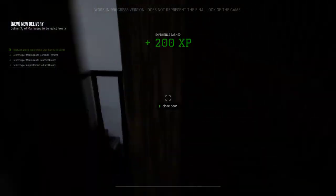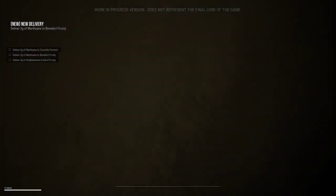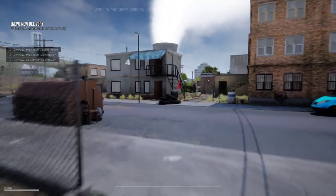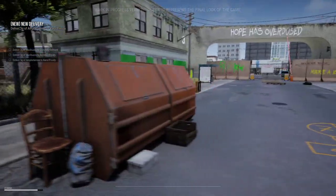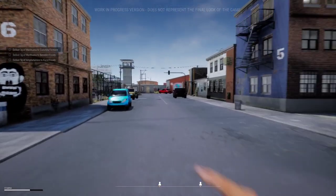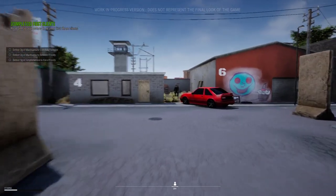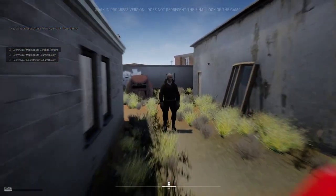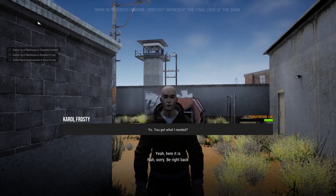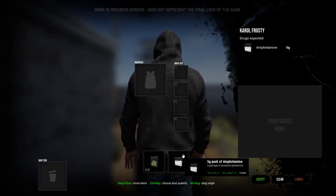We got all the experience! All right, so we gotta go find these people now. I'm ready — that's what we do, right? We get the gun, we go all Scarface. There he is — looking all suspicious, that's gotta be him. What's up dude, you want something? Yeah, here it is man. Oh, what did he need? He wants some amphetamine — got you, dude.